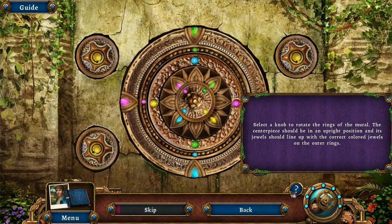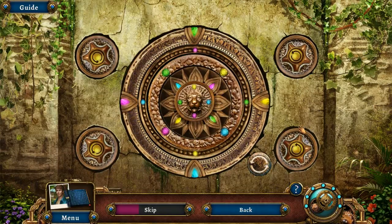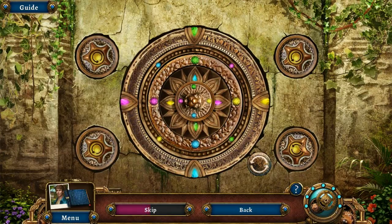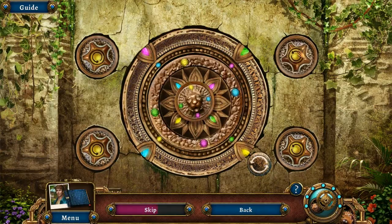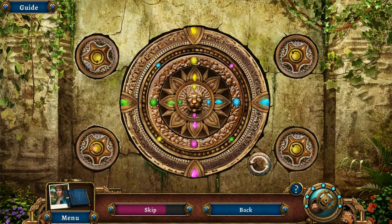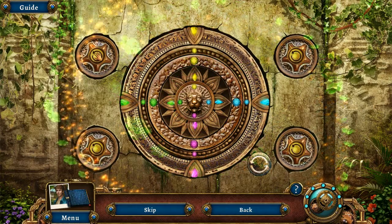Select the knob to rotate the rings of the mural. The centerpiece should be in an upright position and the jewel should line up with the correct color jewels on the outer rings. It's not working at first — it has to be like that. After some adjusting, we get it. There we go — we did it, we totally did it!